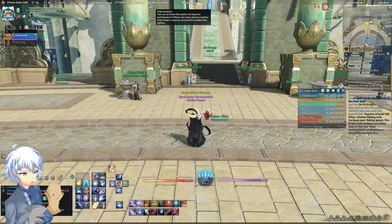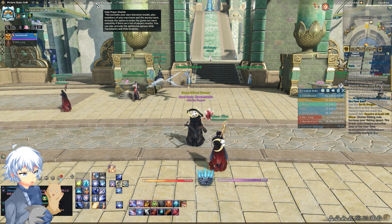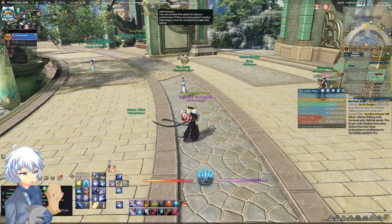My recommendation, especially for PvP-related things, is to have hide players on including your teammates, but keep your enemies unticked at all times. This will actually help you in case you forget, because doing Battlegrounds with ghosts isn't that fun.